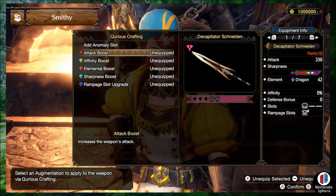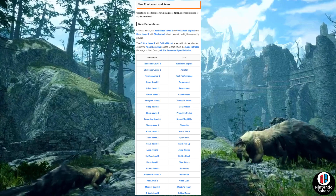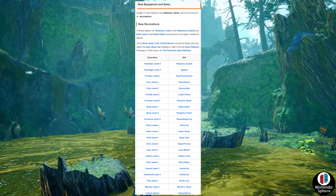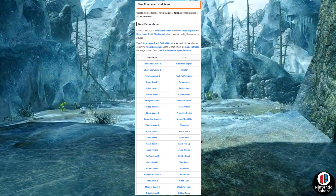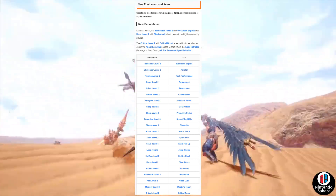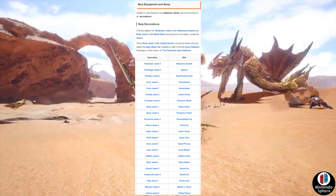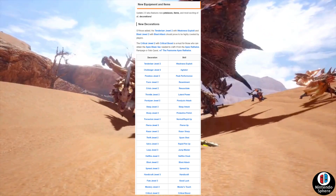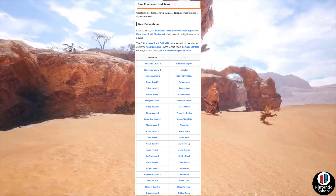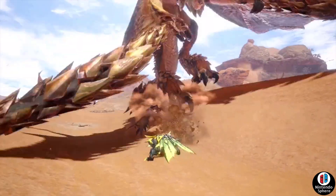This is most likely just wave one of how we're going to be crafting and augmenting our weapons going forward. I say that because if you remember back in Monster Hunter Rise, we got two separate tiers of decorations added as free title updates in 2.0 and 3.0. For example, we didn't have a Weakness Exploit decoration in the beginning, and then it became available in one of the free title updates. By the time updates 3.0 and 3.1 were done, we had a pretty decent set of decorations for armor.